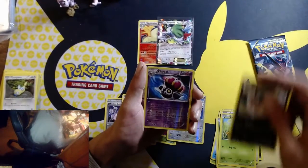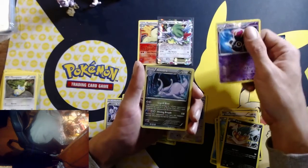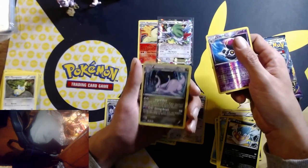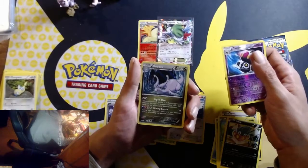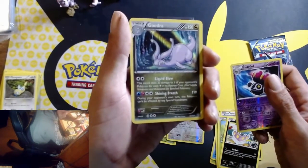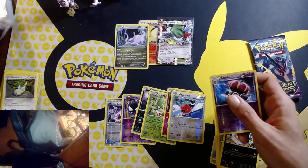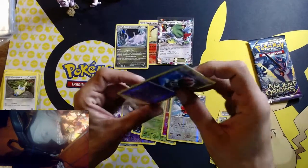Okay, okay — Potion, Goomy, Eevee, Oddish, Combee, Inkay, Claydol, and a Goodra — off-centered as heck — holo. I don't have any pattern on the holos for the EX era, that is something I noticed.